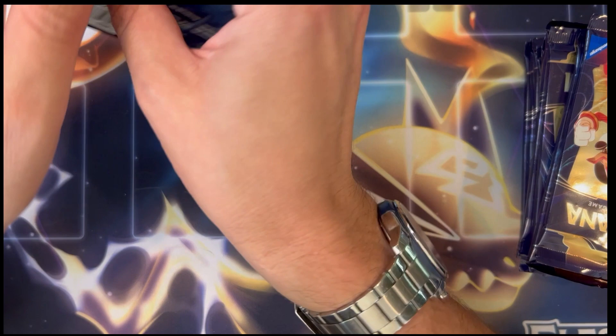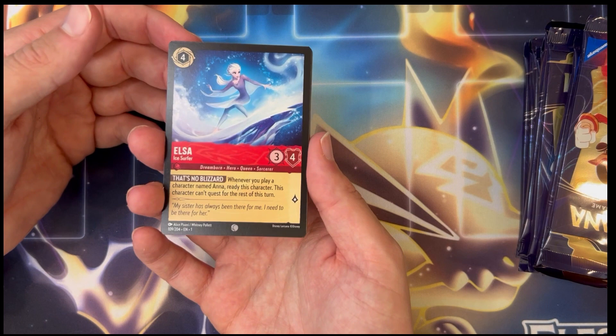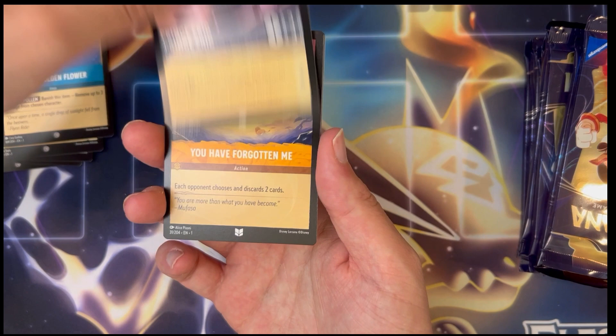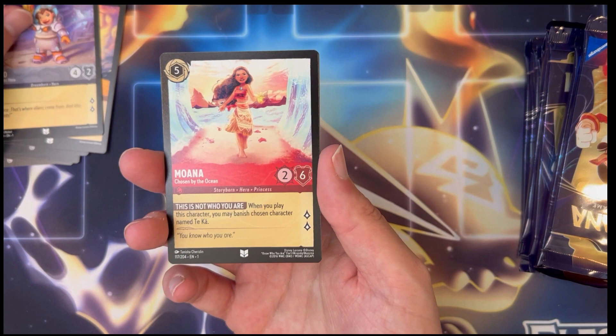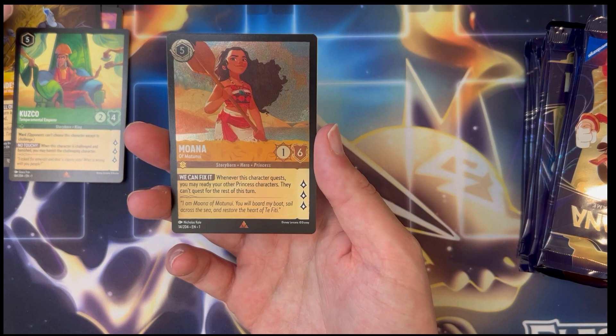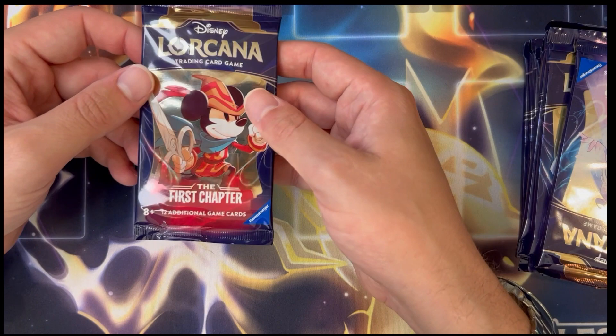Pack number two — we have the Maleficent artwork here. I really have a feeling this game is going to be pretty big, so I'm pretty excited about these cards. This is the very first set, you know, you got to get in on the ground floor in any trading card game. We got Elsa, Control Your Temper, Maleficent, Tinkerbell, Common Magic Golden Flower, Prince Eric, another You Have Forgotten Me, Lilo, another Moana into the rares. We got Hades, another regular rare Kuzco, and in the holo — a rare holo Moana, very nice. Nice to get rare holos, those are hard to come by for sure.